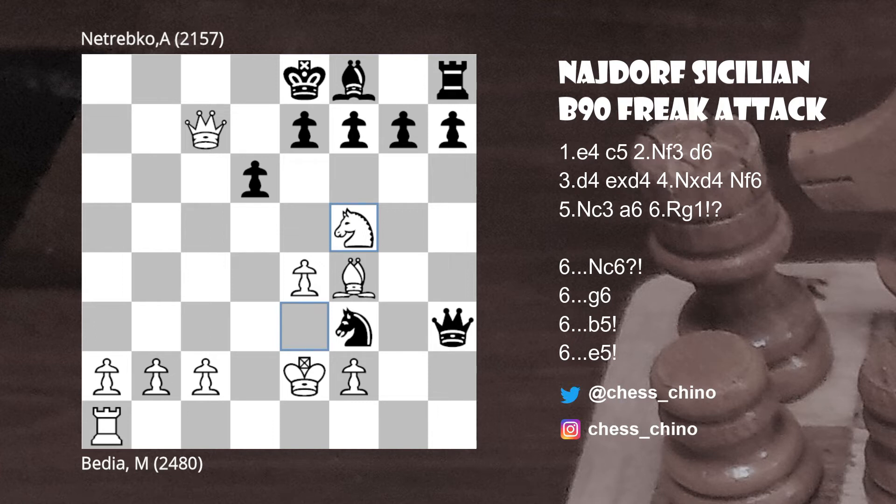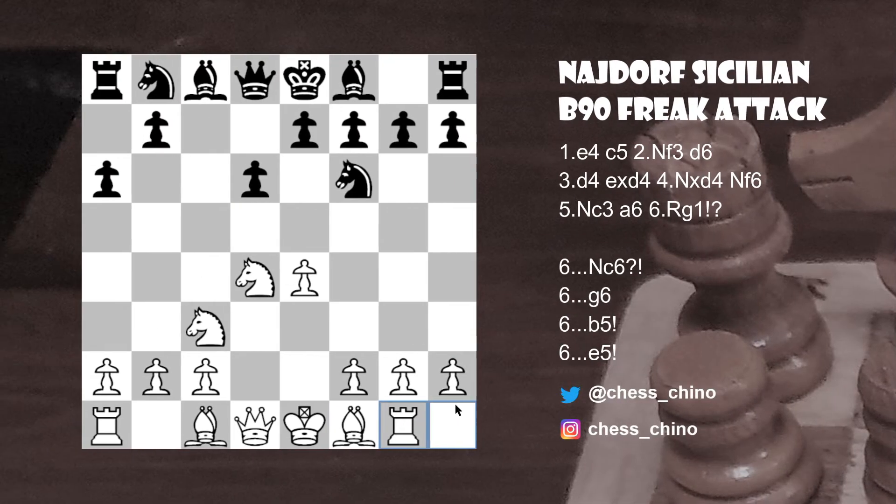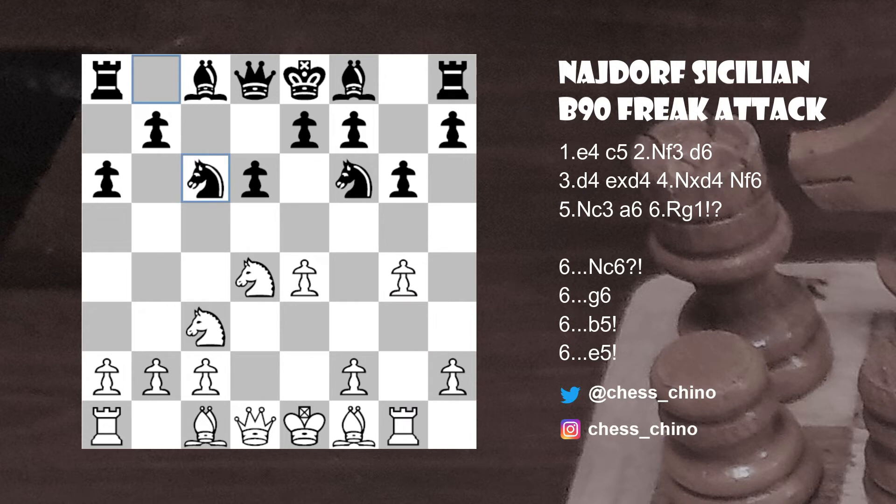Going back to the starting position of this attack — the position after Rg1 — there are different ways for black to play. The first we'll look at is pawn to g6, seen in a game between Van Forest and Feruja in Wikansi 2020. The move g6 makes sense because it makes the rook look a bit misplaced — normally in lines where white pushes pawns on the kingside, the rook is better placed on h1. But it turns out white still gets an advantage, and Van Forest played g4 anyway.